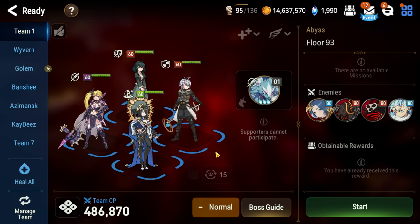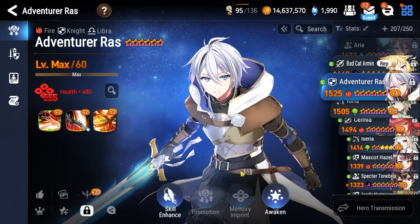As for the team, I've decided to go with Adventurer Raz, Tamarin, Commander Lorena, and Vivian, as these are all free units. Let's take a look at how we have them constructed.